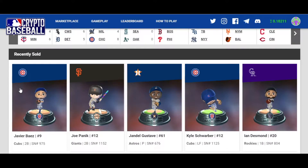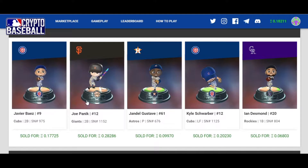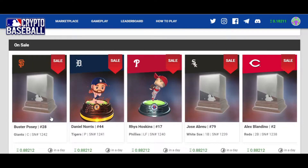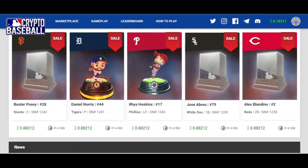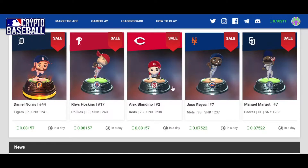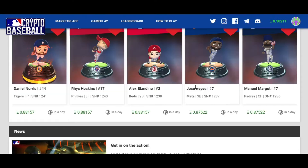You go down and you've got the recently sold section. You can see some players — they've got their own little bobblehead figures that are digital non-fungible tokens and they have a price in Ethereum. This one sold for 0.06, sold for 0.09, sold for 0.2, 0.1. And you've got the ones for sale — some figures, some trophies or whatever. Apparently some were just non-loaded figures.